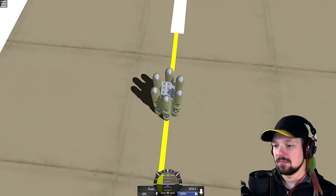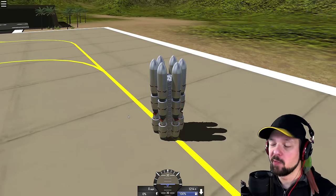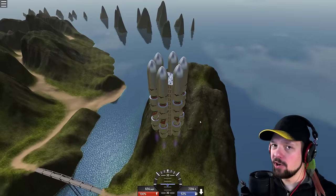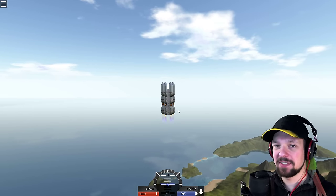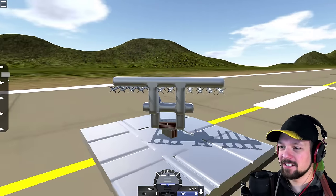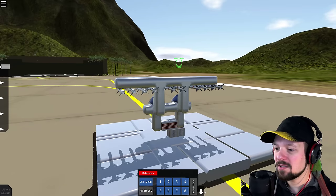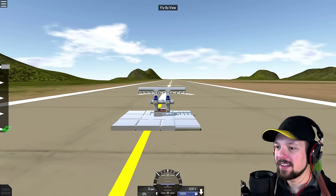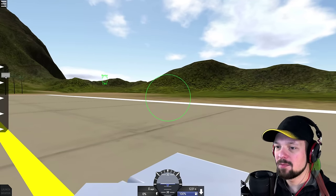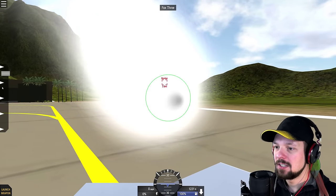Here we have the worst rocket ever made — which is a nice title because then I don't get my hopes up and get super sad if I blow it up. Seems like a proper rocket to me. That's a pretty good rocket — your title was misleading. Another misleading title: here we have a missile station. What are we going to shoot with this missile station? Oh, there's a plane! It's a bomber. We're gonna take it down. Got nothing on me. We got it!